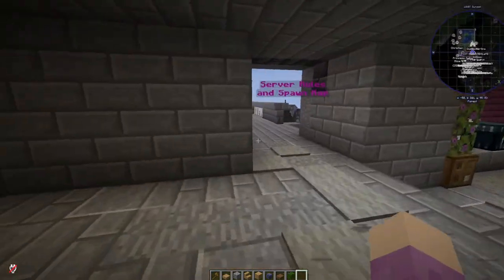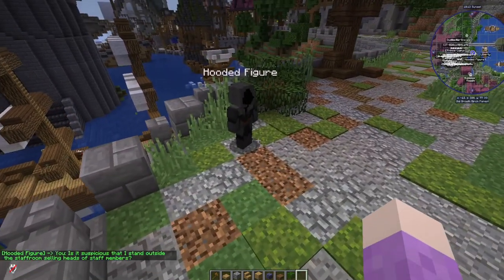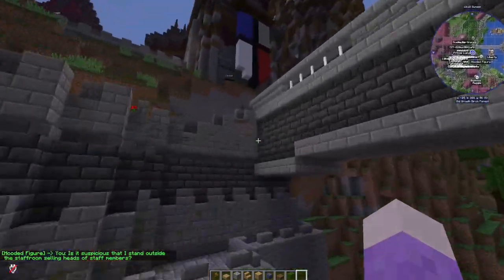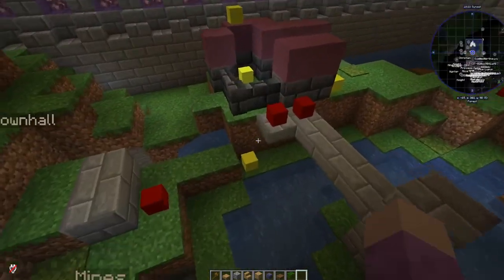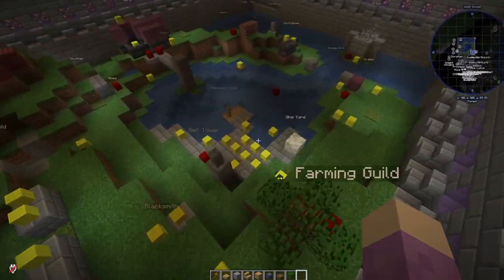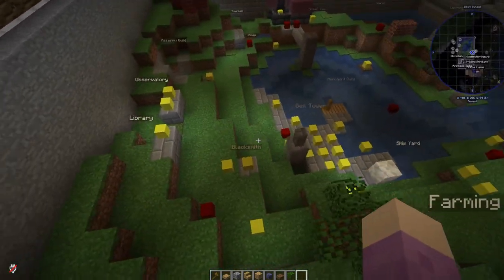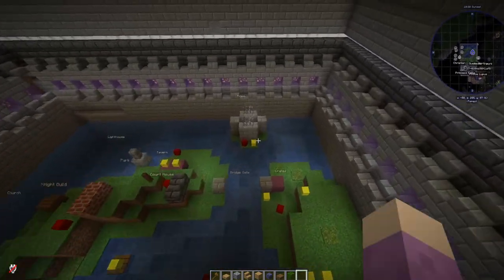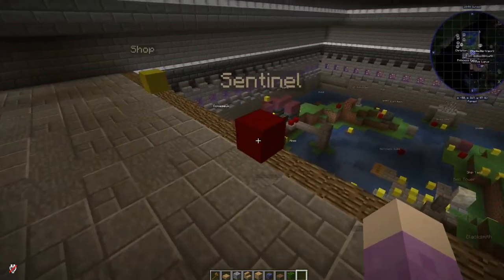So we've got multiple shops — those are the yellow ones. For example, this guy — it's suspicious that I stand inside the staff room selling heads of the staff members, probably. But yeah, each yellow head is a shop, so they're all spread out around spawn. There's a lot of stuff that you can buy. And then we have something called the sentinels.